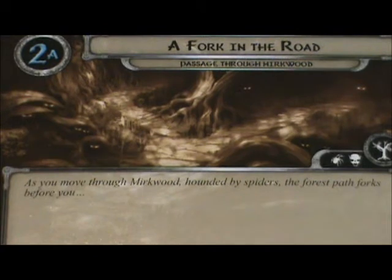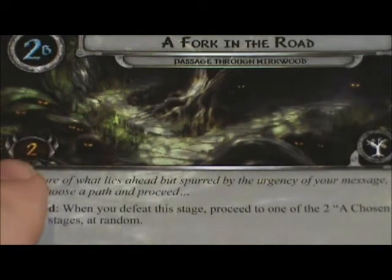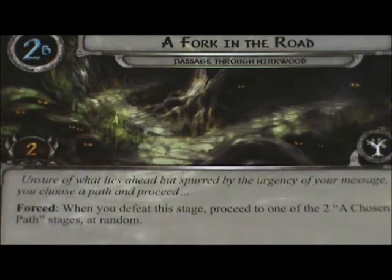Quest card 2A — A Fork in the Road. As you move through Mirkwood, hounded by spiders, the forest path forks before you. Quest card 2B continues: unsure of what lies ahead, but spurred by the urgency of your message, you choose a path and proceed. To remove this quest card and continue on to the next stage, we need to add 2 Progress Tokens to this quest card.